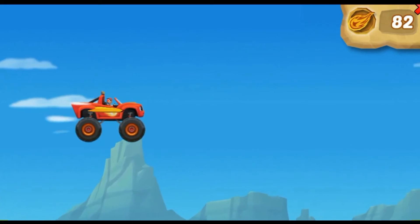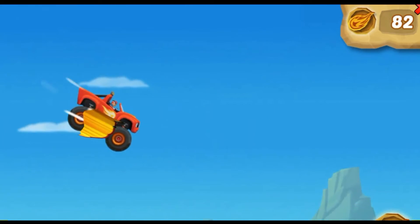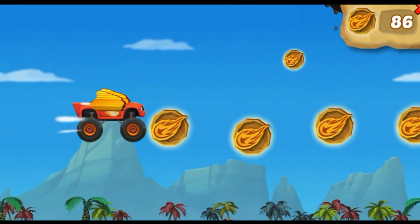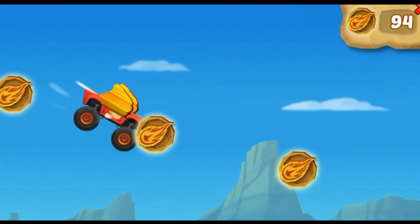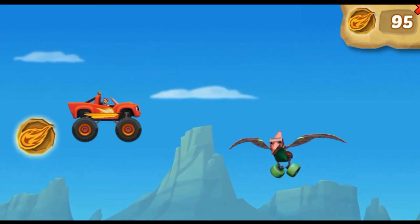Avoid the mud bubbles rising from the sticky mud pit! To collect dino tokens, fly right through them! Fly through the speed boosts to get around the sticky mud bubbles. Now you're speeding through the sky! Lift is the force that makes a flying object rise up into the air. When truck-o-dactyls flap their wings to fly, they're using lift!